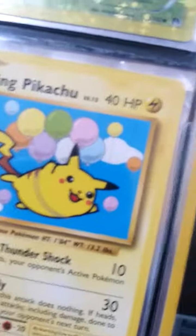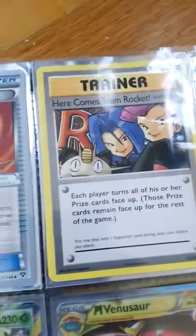Petalel Secret Rare — so these two are fake. Flying Pikachu Secret Rare Old School, and Rainbow Energy Secret Rare Old School. Muscle Band Secret Rare, Here Comes Team Rocket Secret Rare Old School.